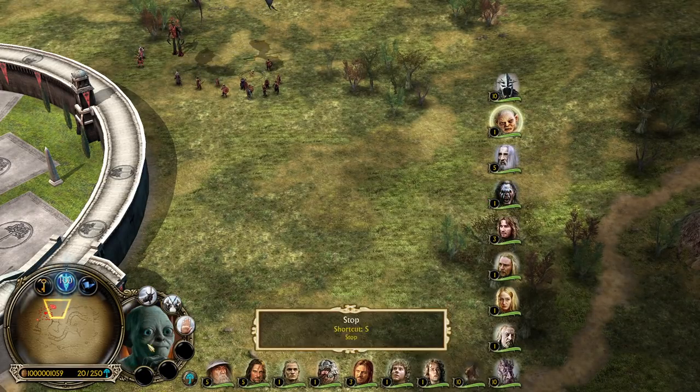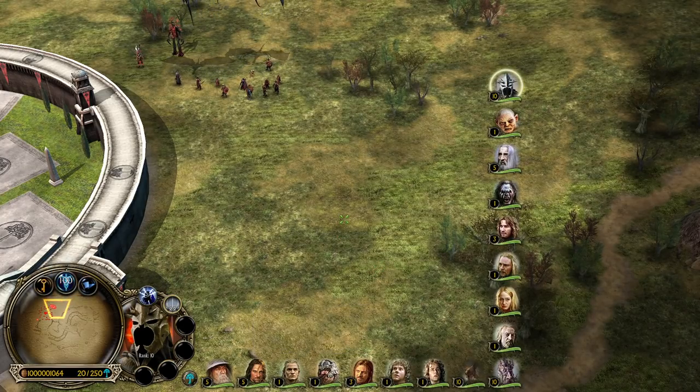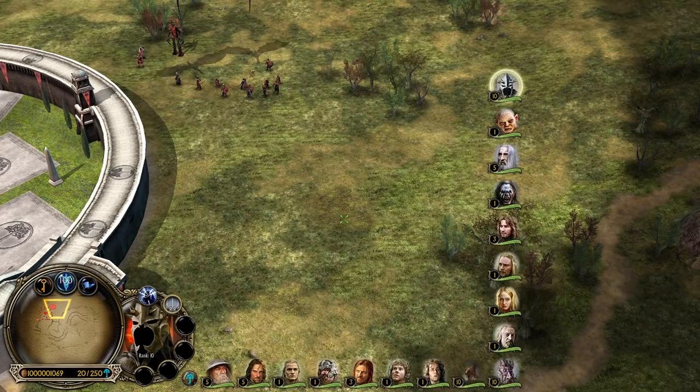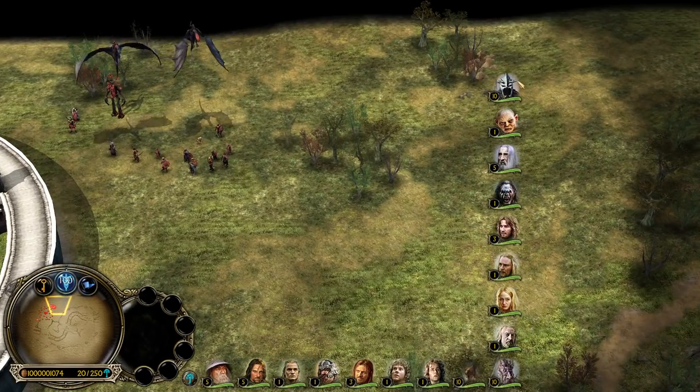Saruman, Gollum — look at this cutie. And you may have noticed the Witch King now has new voice lines, and he's not going to repeatedly say 'No man can kill me.' He will still say that, but he now has many many different voice lines.